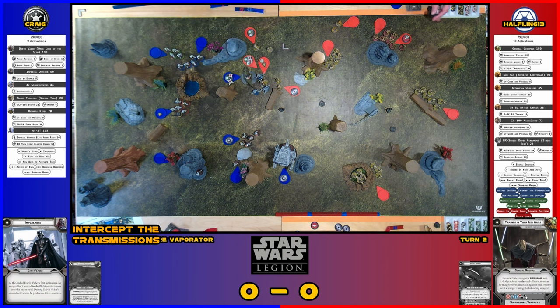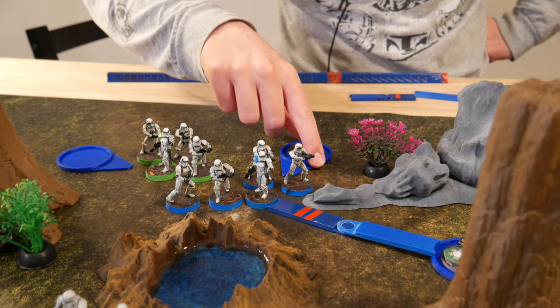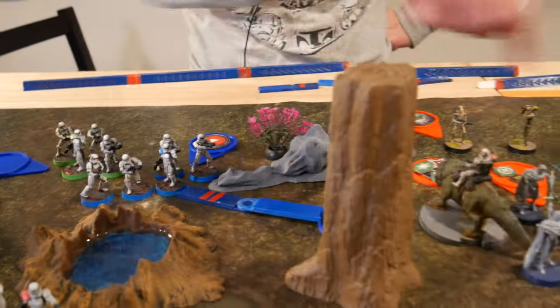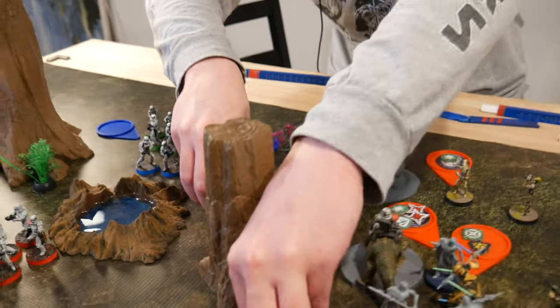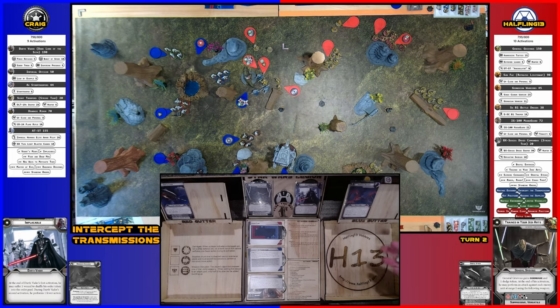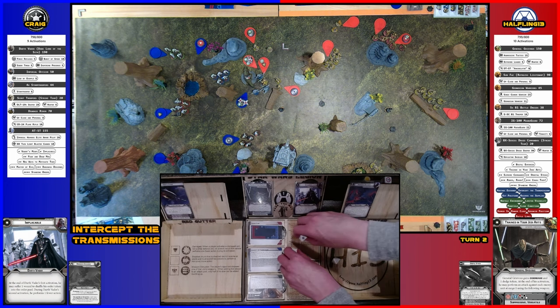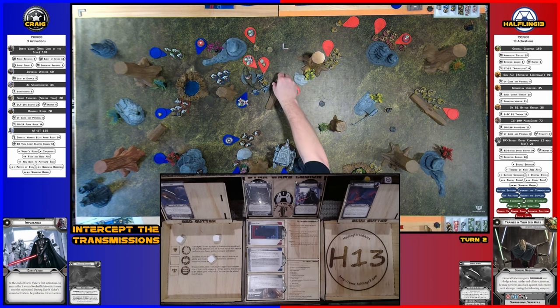Grievous claims Vader's red lightsaber — gets another trophy, replacing that broken blue one. Activating the blue stormtrooper core squad — they move and then shoot at the B1 squad. Three saves needed, no saves made — B1 squad is dead. Both sides have now lost an activation, making it even.